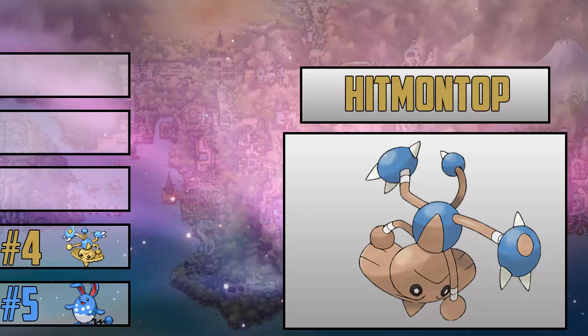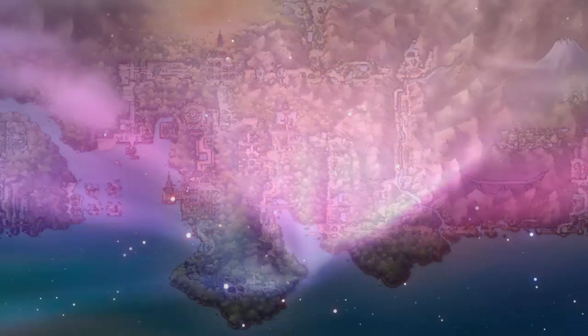I was expecting Hitmonlee at first, but then I was like, what the hell is this? I checked its stats and its stats were equal. I looked it up and found out that Hitmontop actually evolves when the Attack and Defense of your Tyrogue are equal. I just love this thing — it works as a Rapid Spinner, as an attacker, as a scorer, whatever you want. That's why Hitmontop is number 4 on this list.